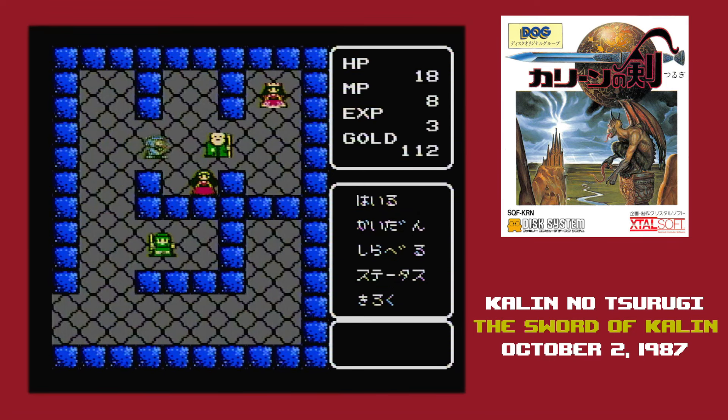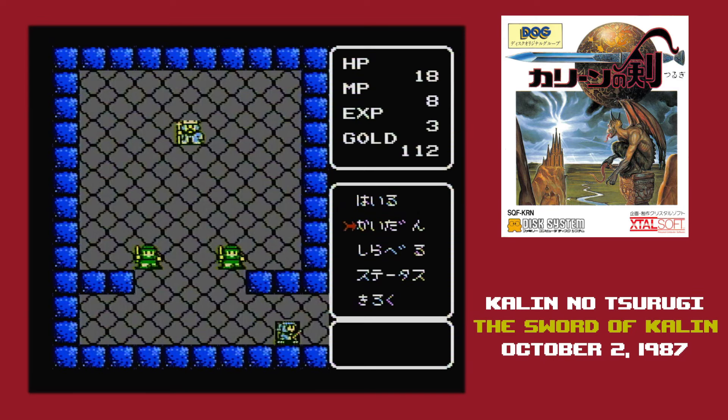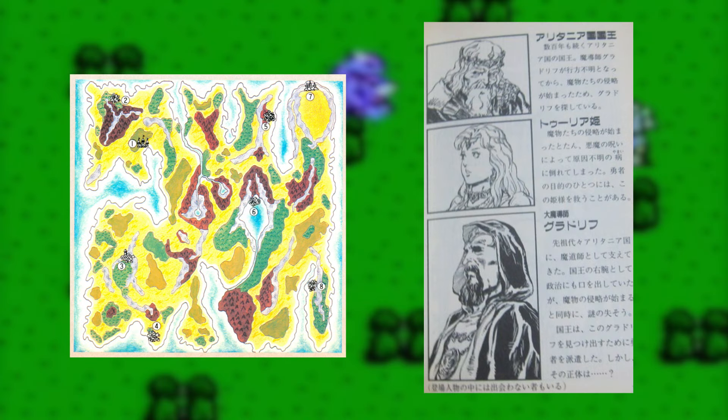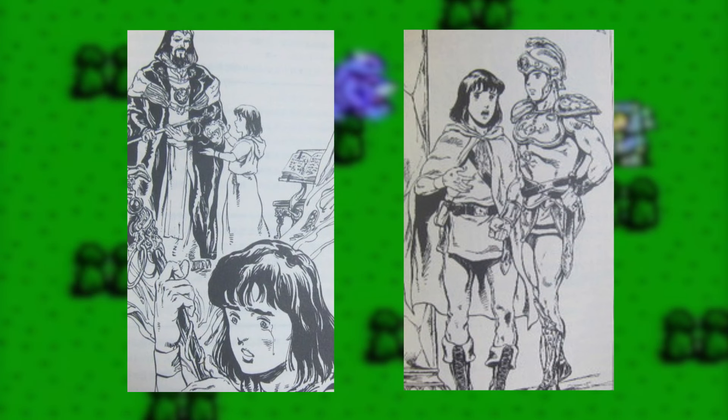Kalin no Tsurugi for the FDS was published by DOG, the Disc Original Group, a publishing collective headed up by Square intended to make it easier for computer developers to publish on the Famicom. The plot of the game is that in a fantasy kingdom, monsters suddenly started showing up, and the only person who might possibly stop them is the wizard Gladryf. But Gladryf is missing, so it falls on you as a descendant of the hero Kalin to go find him and hopefully stop the monster invasion.